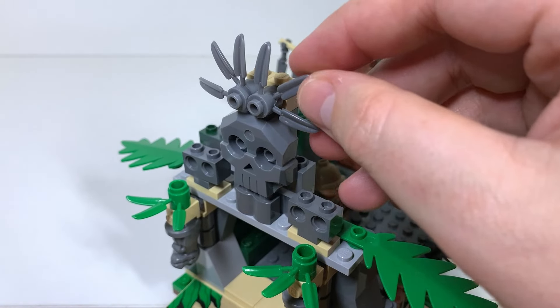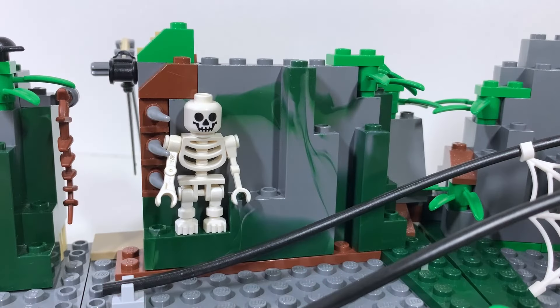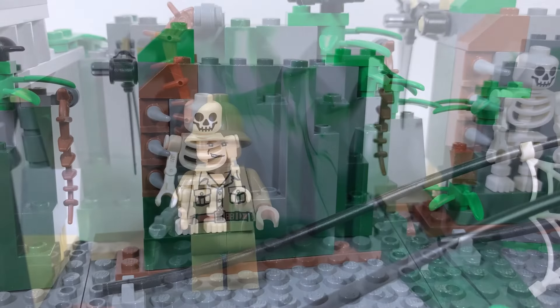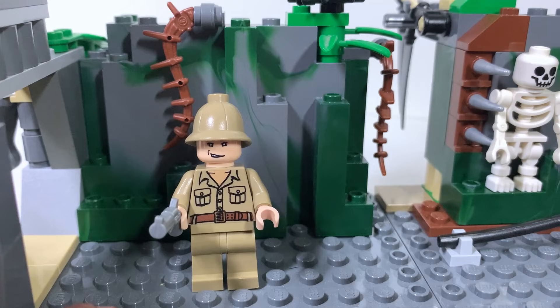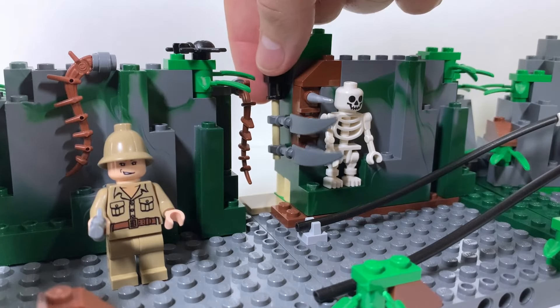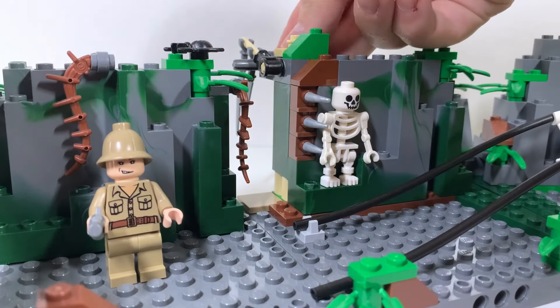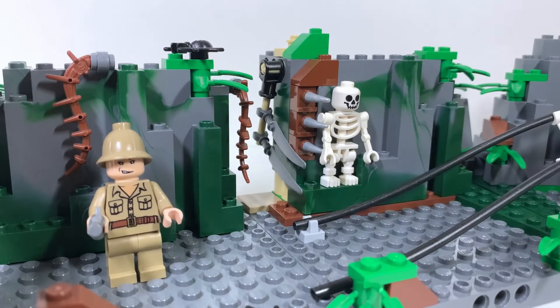Inside the temple we have our first feature and some key details. A skeleton here stands where I believe Satipo meets his demise, as represented by a skeleton who essentially met the same fate. Belloq stands there inside the temple where we have a Prince of Persia level play feature — these blades here can swing down and attack our heroes. You simply remove the technic peg that holds them in place to let them go. A very simple gimmick and it works really well.